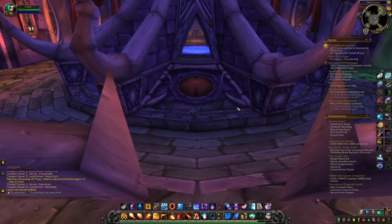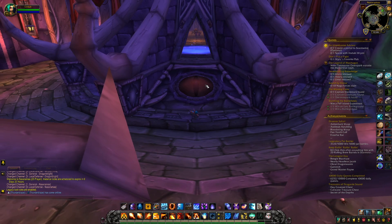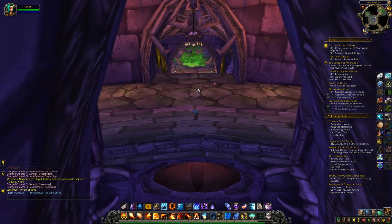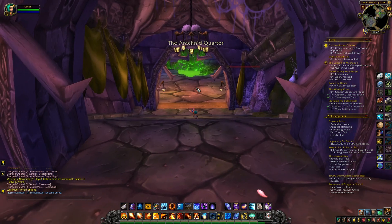Hey guys, I'm starting with the spider ring here at Naxxramas, and I don't want to take too long, so I'm just going to jump into it. Once you come in, if you look for this reddish-brown eye, behind you is going to be the arachnid quarter. So we're going to go in, start with the trash, and then work through the bosses.